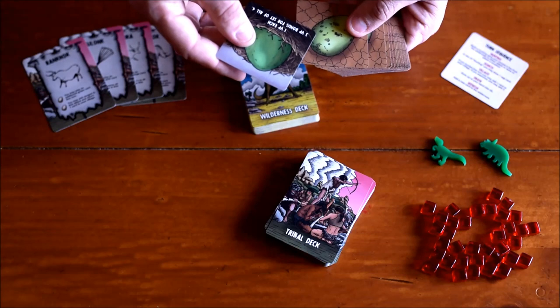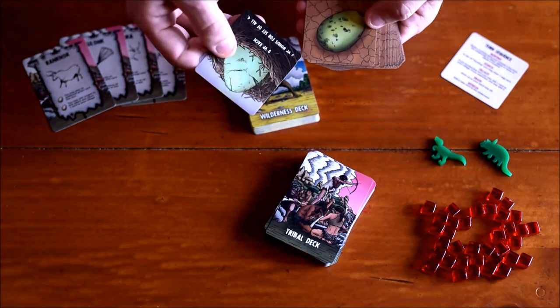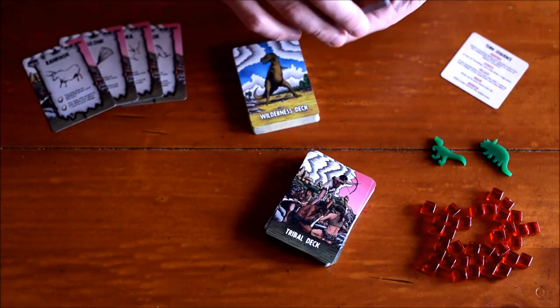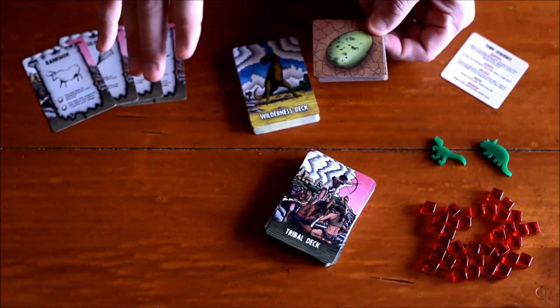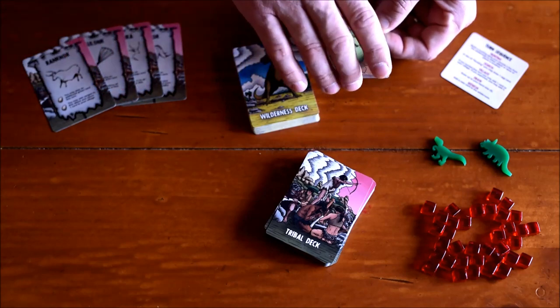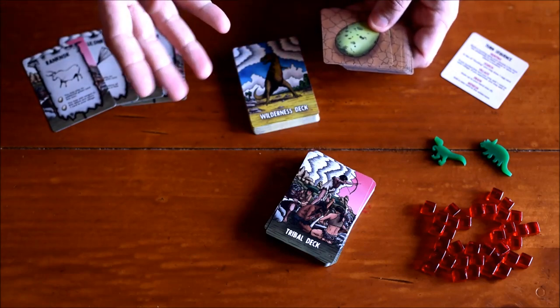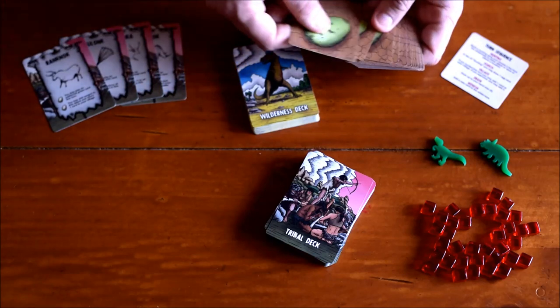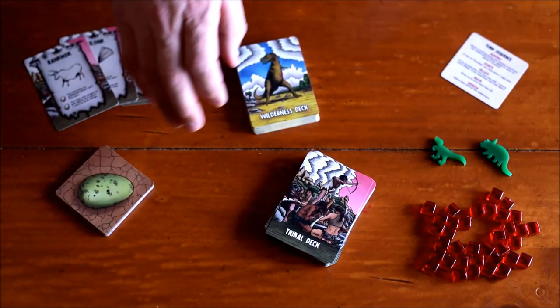Egg cards essentially give you points at the end of the game. There's some set collection mechanics — some are worth zero points. You keep these secret from other players, so no one really has a great idea of who's in the lead, which helps gameplay. You can also spend any eggs you want from your hand — if you get doubles or a zero-point one, you can still spend it to activate one of your clan powers.